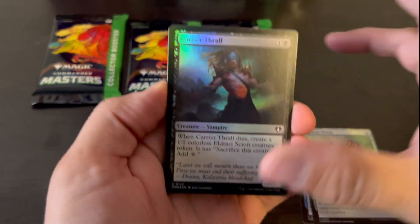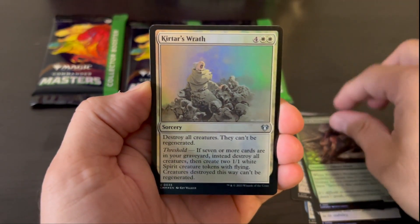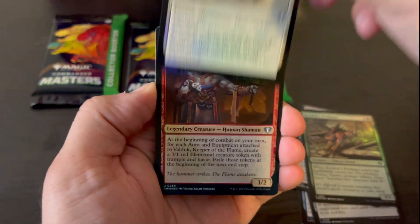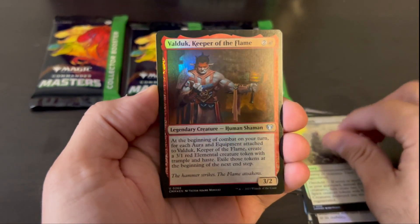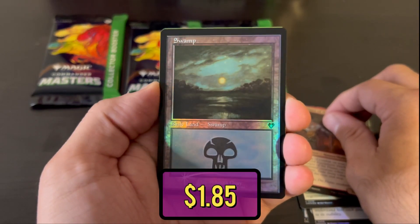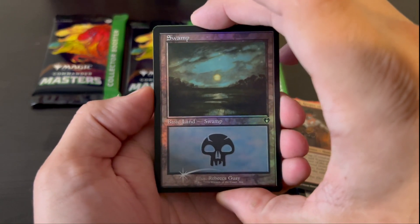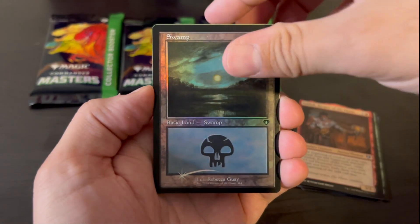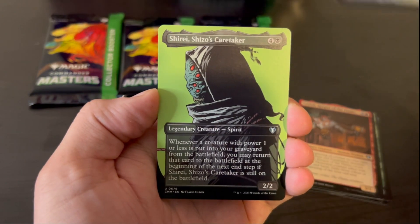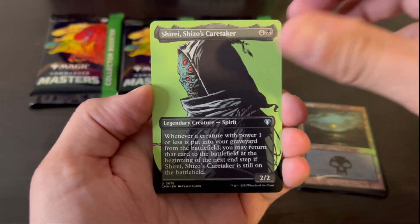Perfect Prism. Carrier Thrall. Kozilek's Predator. Kirtar's Wrath. Valduk, Keeper of Flame. And then, we get to the absolutely beautiful retro frame style land — these are gorgeous, gorgeous cards. And then we start off with Shirei, Shizo's Caretaker, a profile art. Nice.